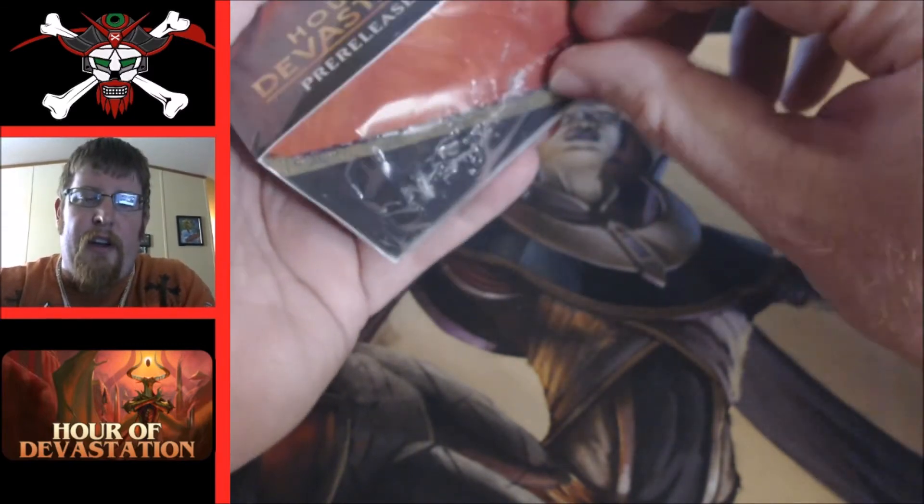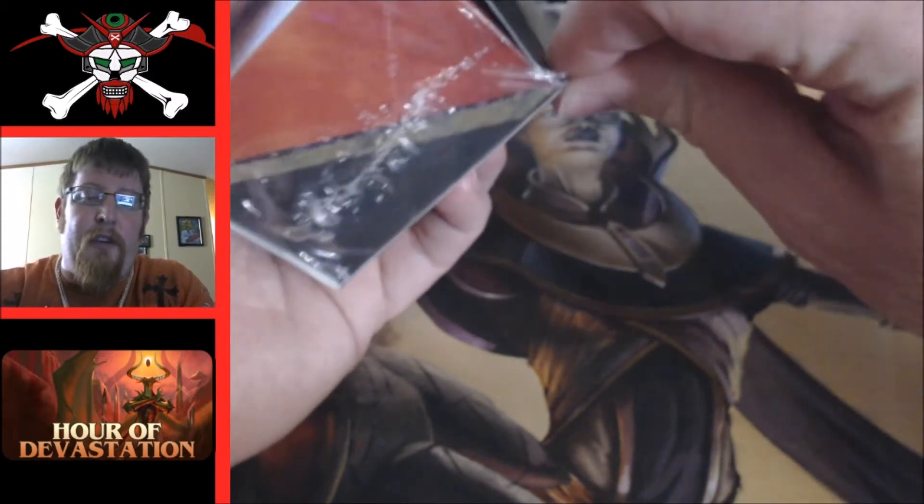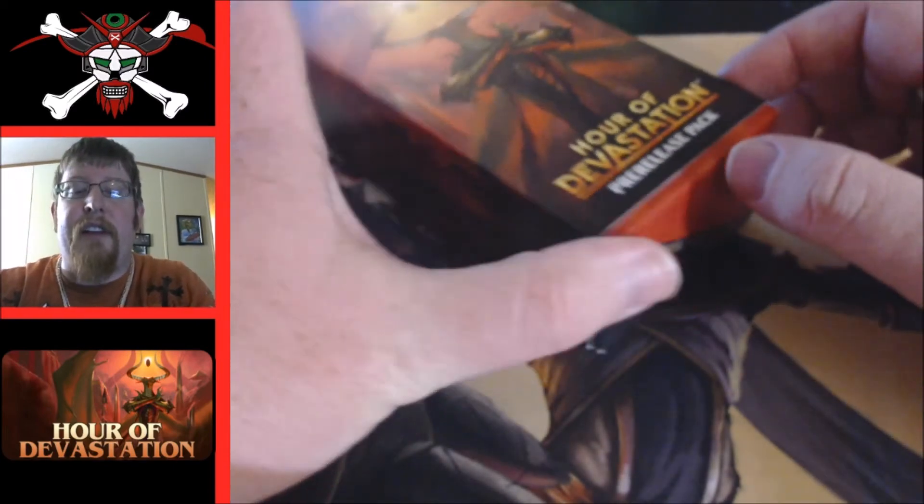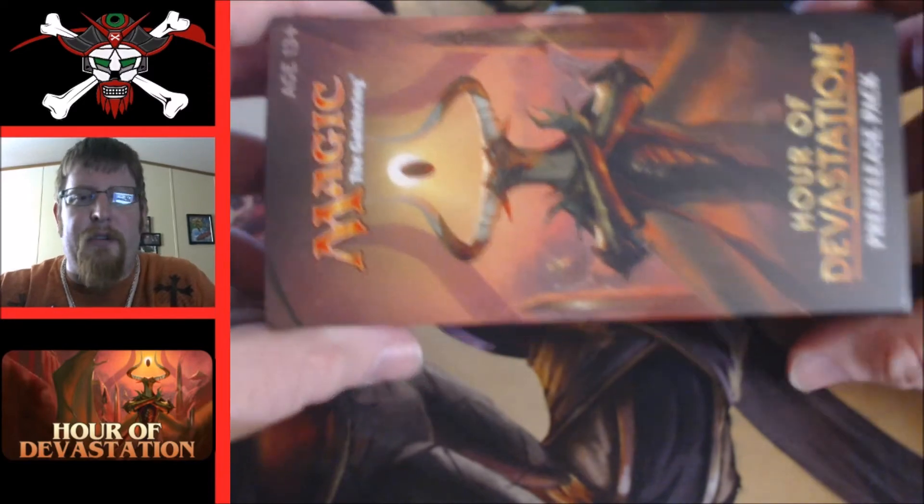Hour of Devastation is the second set in the Amonkhet cycle. In here we're going to have two packs of Amonkhet and four packs of Hour of Devastation. We'll have a spin-down life counter and essentially the same trial card thing as the Trial of the Gods were for Amonkhet — a little check-off card for things to do at your local game store to get special dice.